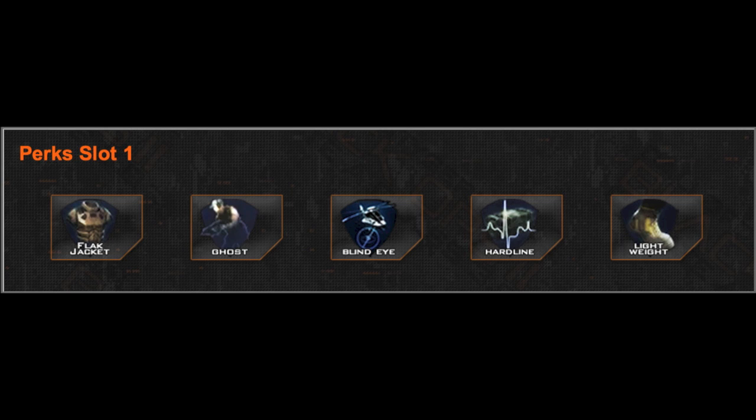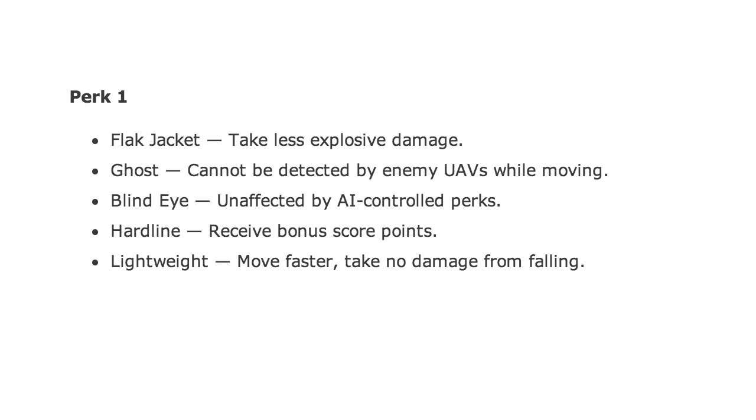So these are the first perks you can see: Flak Jacket, Ghost, Blind Eye, Hardline, and Lightweight. Flak Jacket is pretty much the same thing as it used to be. Ghost — you cannot be detected by enemy UAV while moving, but if you stay in a corner you will be on the radar. I think that's the best addition to the game possible. Blind Eye is only affected by AI-controlled perks, so that's another difference — there are actually two perks, one for AI and one for human. Hardline gives you more points, and Lightweight is pretty much the same, with no damage from falling — no pro perk required to get that.